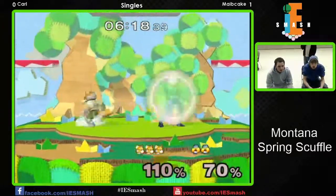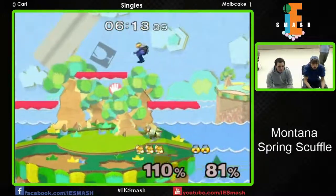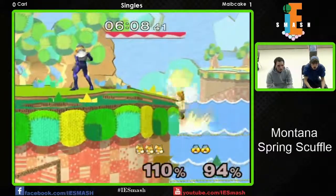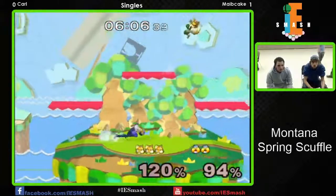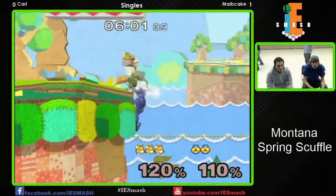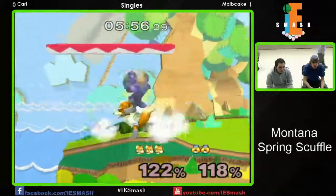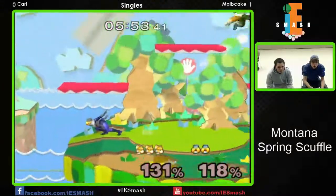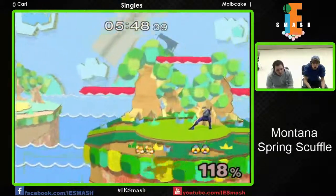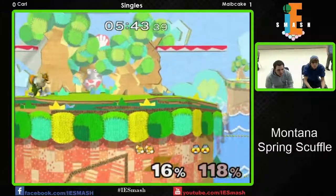I like that up throw into up air off the top of the stage. Look at this standoff — he doesn't want to go in too hard. Maybe Cake might think he's going to get grabbed. Oh no, he almost died there. The Randall on the up smash was a little bit premature but it's not going to cost him. He doesn't quite get to the side of the stage, the edge guard doesn't work out. However he's at such high percentage it's going to be really tough. He misses the down smash — back air missing at that percentage would probably kill from anywhere on the stage.